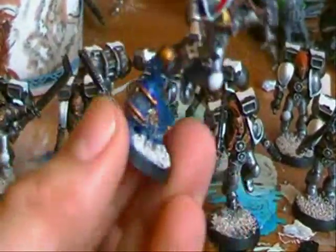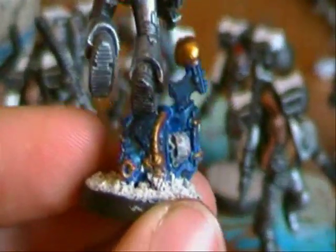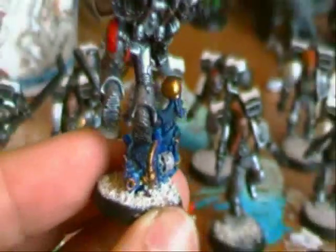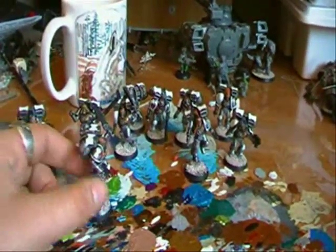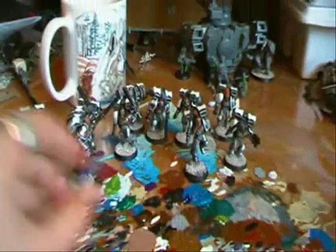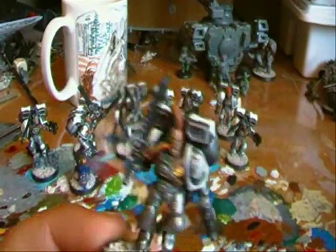The next guy is kind of jumping on a dead Thousand Sons Chaos Space Marine — there he is. He's dead, he's just a skeleton. On a lot of them as well, where I had the bits, I tried to give them the little Blood Claw symbol with a red zigzag going through it, which looks quite good. And then there's this guy who I quite like because he looks like he's just about to touch down or just jumped off, which looks quite cool. I do like his haircut too.